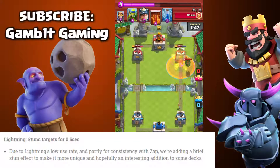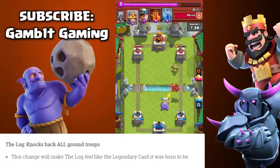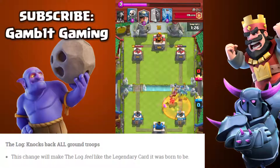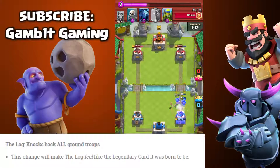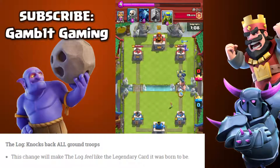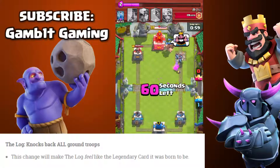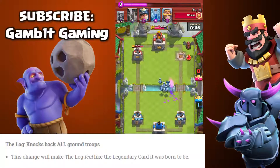Let's move on to the Log, which is getting a massive buff — a huge buff. There were rumors of this happening, it was pretty crazy. Basically it pushes back every single ground troop: Golems, Giant, Royal Giant, Pekkas, Big Pekkas, Princes — any ground troop you could think of, this bad boy Log pushes back. Now I wish I would have bought the Log when it was in my shop a few days ago, I'm kind of regretting it now. I really think the Log is about to get put in some decks. The way I'm seeing it from these updates, the Log is going to take the place of the Zap to get rid of small troops and push back Giants. That's crazy, that's super overpowered. And I think the Lightning Spell will kind of take the place of the damage dealer and the stun.